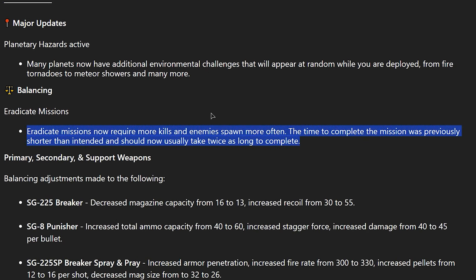Eradicate missions — these are the defense missions where you kill 200-something bugs. The time to complete was previously shorter than intended and now should take about twice as long. That's a good change. These missions were only used for power farming and were basically a free mission in your operation. Me and my friends would make sure to do an operation with an eradicate mission in it just for a little break between the two longer missions.